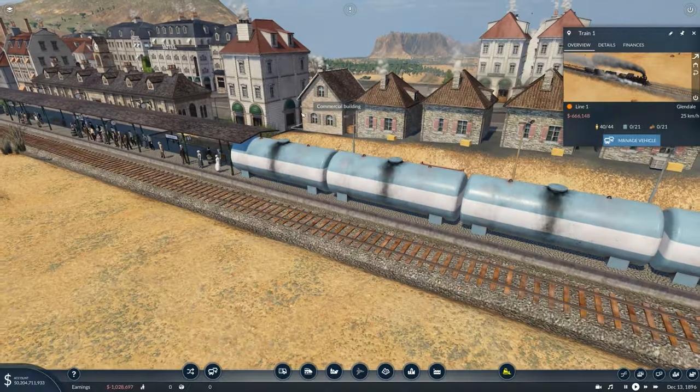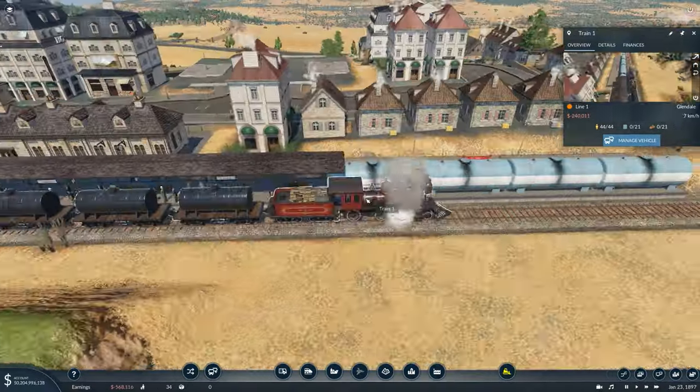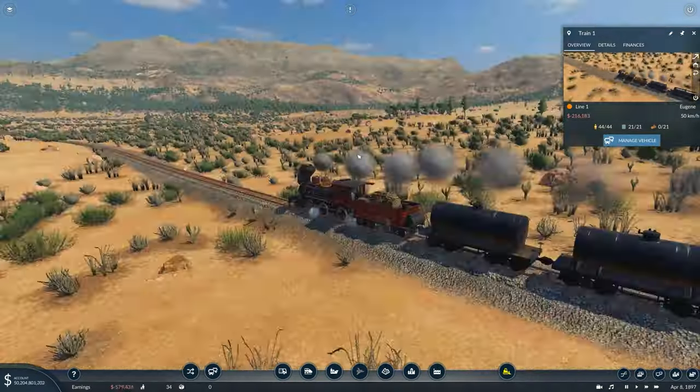With everything now connected by road, we wait for the road vehicles to reach their destination, pick up the goods, and load them onto the train. We've got plenty of fuel waiting around to be picked up. The train is just about to pull in — it picks up the fuel, gets a full load of fuel, and a full load of passengers, then heads over to the next station.